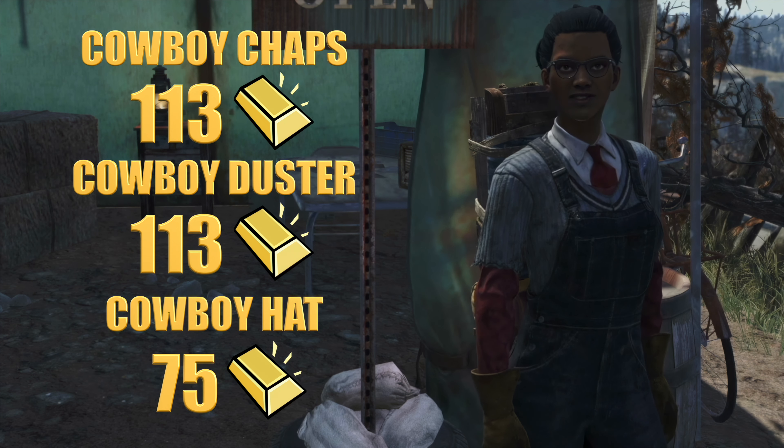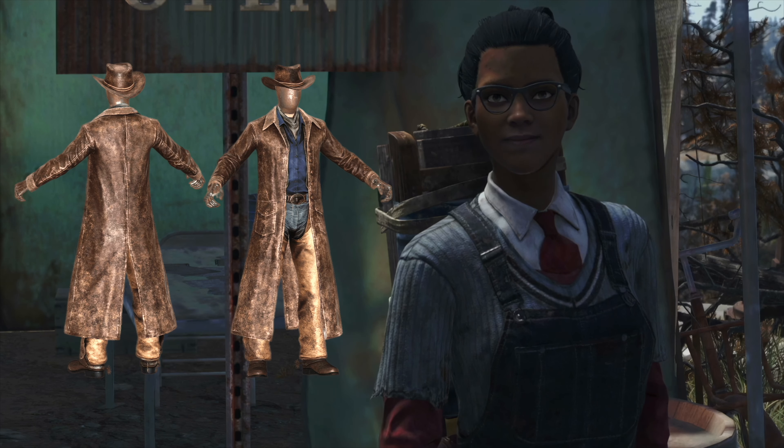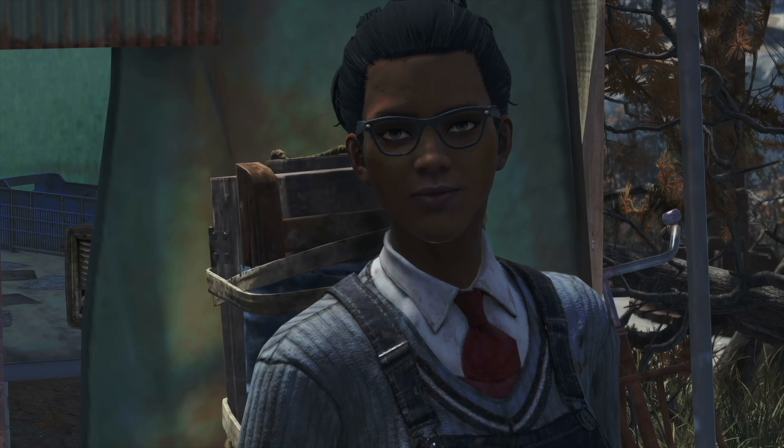Lastly, add some style to your attire with the cowboy chaps, cowboy duster, and cowboy hat, priced at 113 gold each and 75 gold for the hat. These pieces not only enhance your look, but are also practical for life in the wasteland. Dress like a true gunslinger and stand out from the crowd.